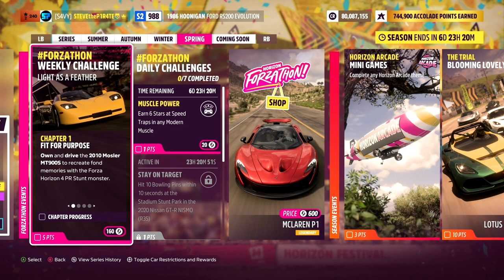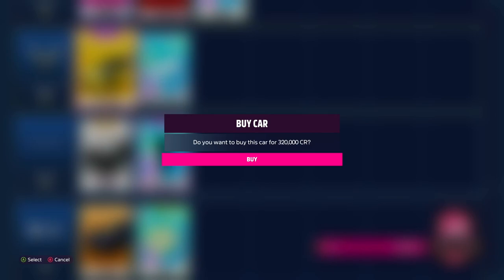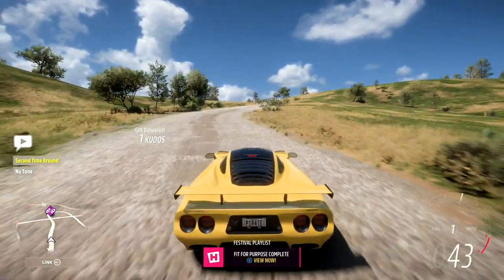Chapter 1: Fit For Purpose. Own and drive the 2010 Mosler MT900S to recreate fond memories with the Forza Horizon 4 PR stunt monster. The Mosler is a wheel spin car and it's available in the auto show for 320,000 credits. You could also check out the auction house for cheaper options. All you need to do is get in the car and drive it — that is Fit For Purpose completed.